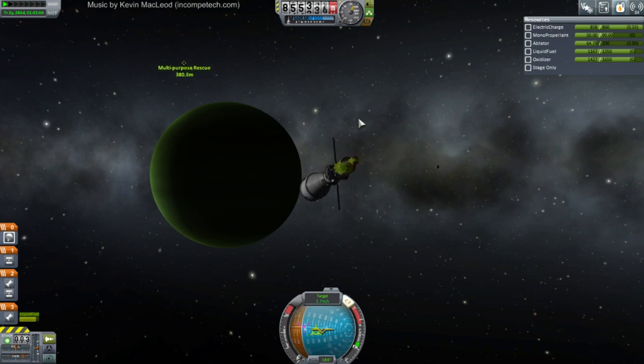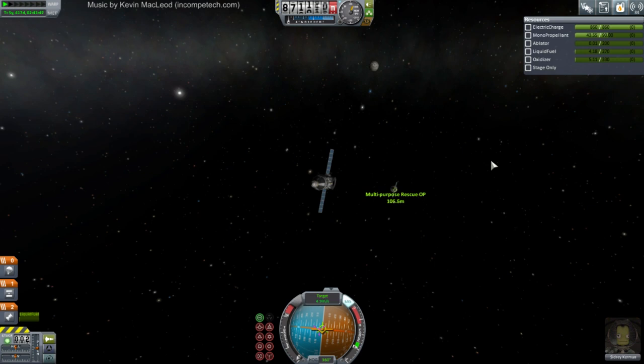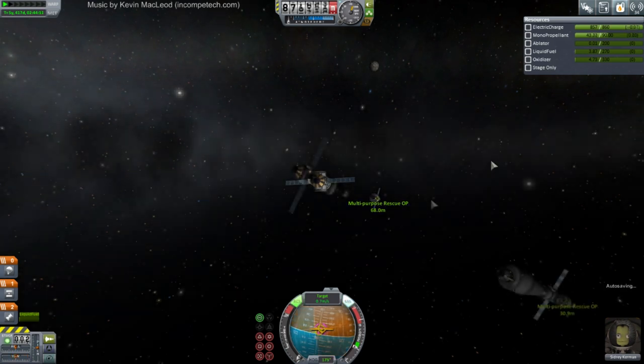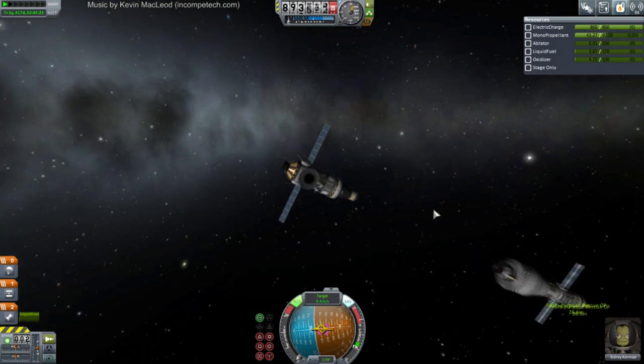Honestly the music is increasing the tension by quite a lot. At least those temperature gauges are down in the green - somewhat comforting. Now let's just point towards it. We'll go with RCS now. EVA will be easier if I make both vessels point to normal.